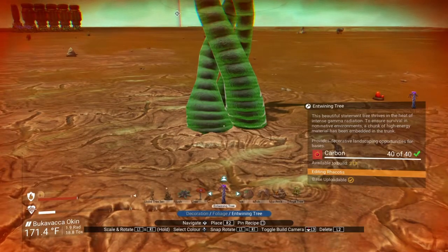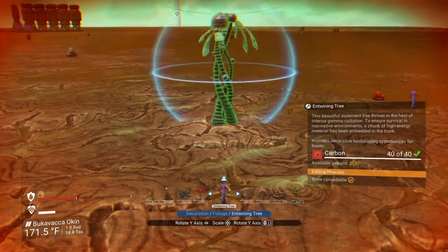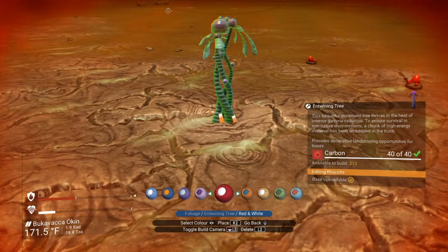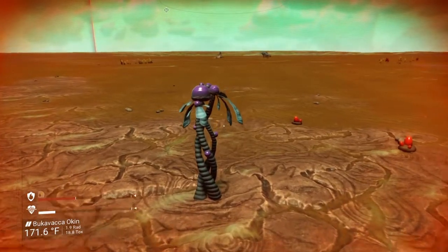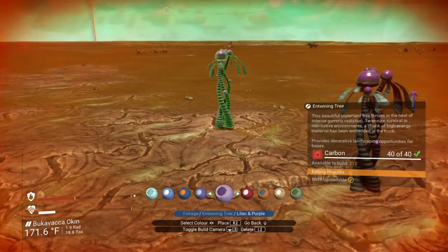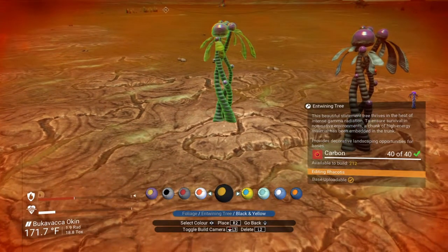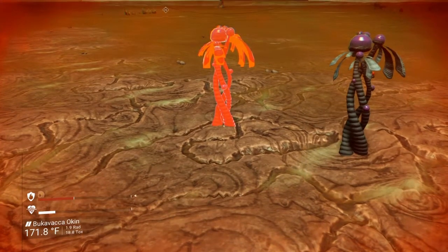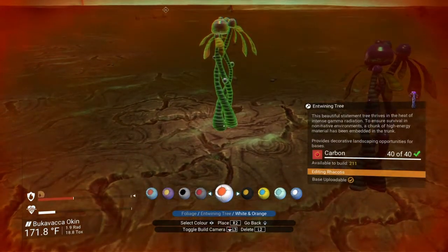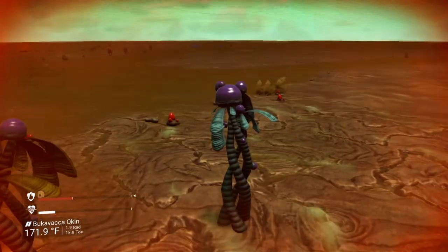And then we have the entwining tree. Let's make it small so we can see it. Stupid clouds are changing the color of my background. This is white and red. I haven't actually played with this one at all yet, so I have no idea. Is it the leaves that are changing here? Yeah, it's again the leaves — and it's taking the inside color. So the black and yellow is gonna take the yellow, and if we go with white and orange, they're gonna be orange.